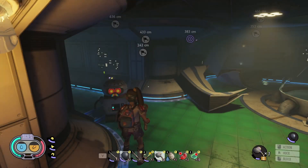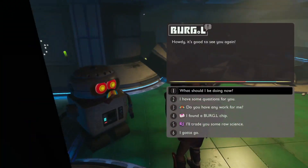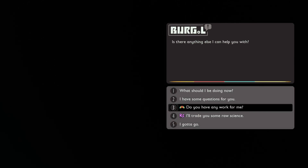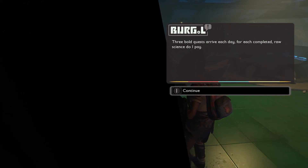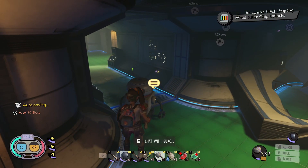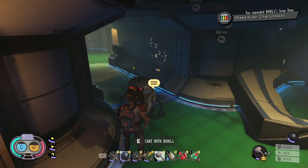Now that we're back at the oak lab, I'm going to go ahead and turn in that chip we just had. As you can see, I give it up and it processes — three bold quests appear. I turned it in and now it's called the Weed Killer chip.